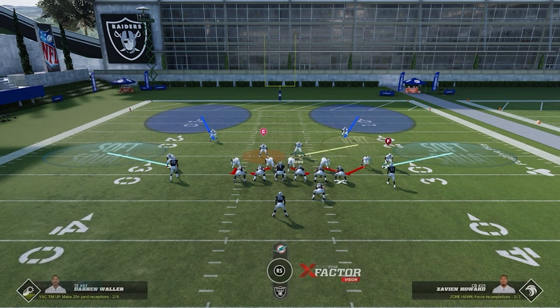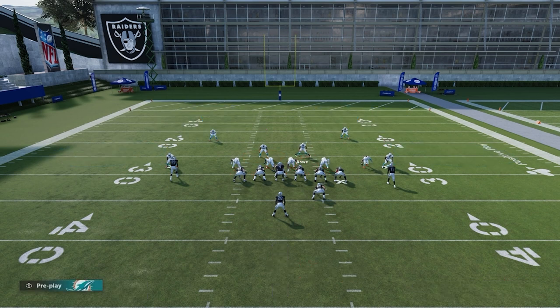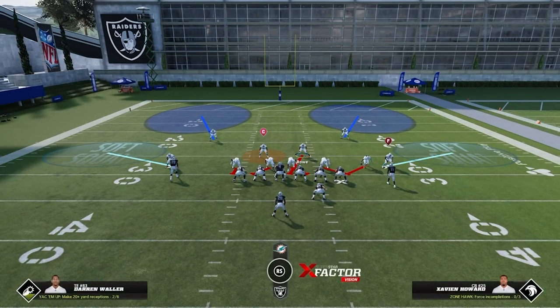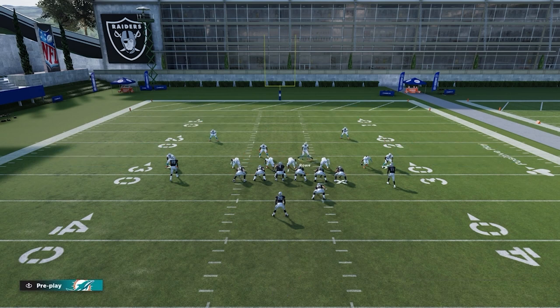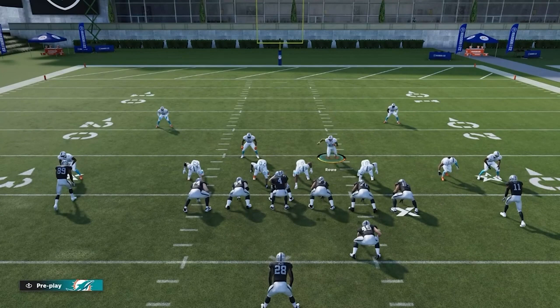Our user is going to be this guy — we're going to blitz him to give us more mobility, and we're going to pass commit. When the opponent calls hike, click the right stick in, and that's going to send our spy on a delayed blitz up the middle. Then with our user, we're going to run towards the line of scrimmage, and when we get there, peel back and play defense over the middle of the field.